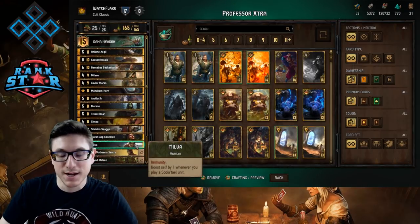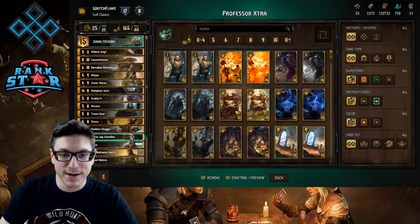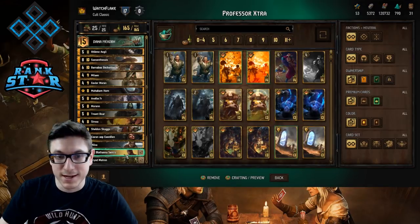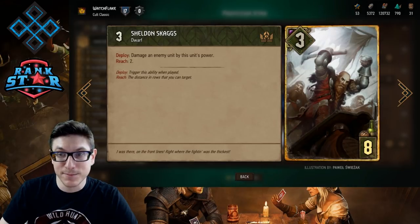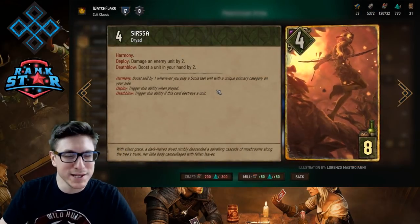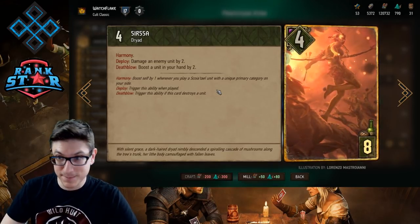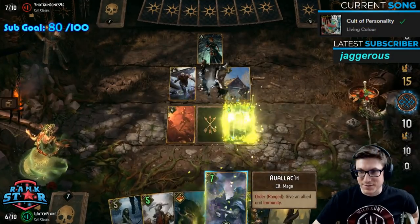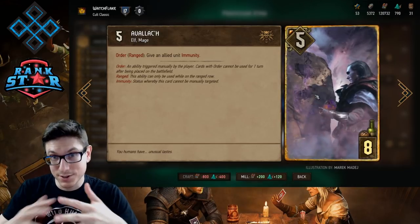Onto the gold cards: I have one Milva, which I play either really early or save for round three as an immune unit depending on what I'm playing against. Karen for a lock and movement. Sheldon Skaggs to eat those agitator buffs and the Ifleen buff for a really good return on investment. Sirsa is not only to connect and beef up Sheldon Skaggs, but also to protect cards that need to live — like Treant Boar or Avalok. I've got Avalok — he's one of the key pieces of this deck.